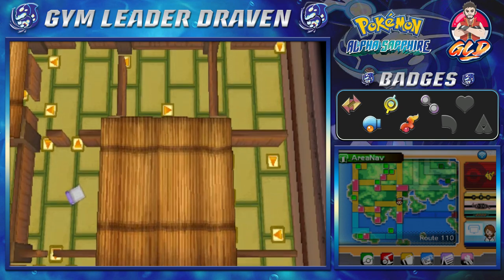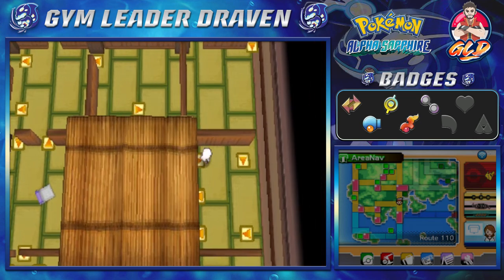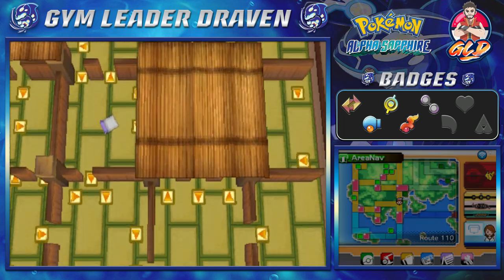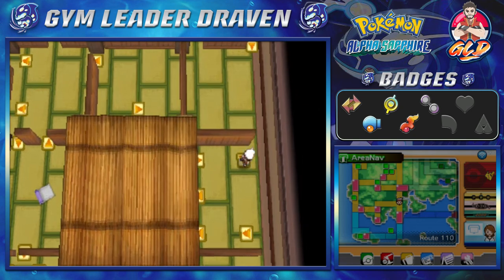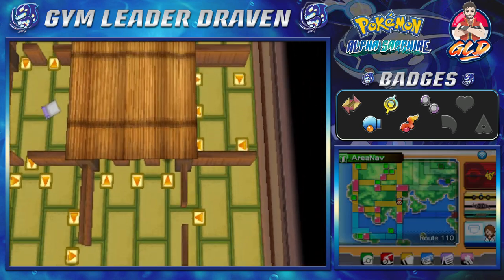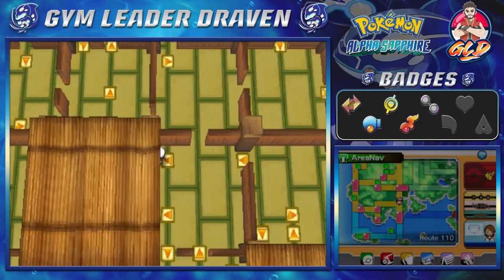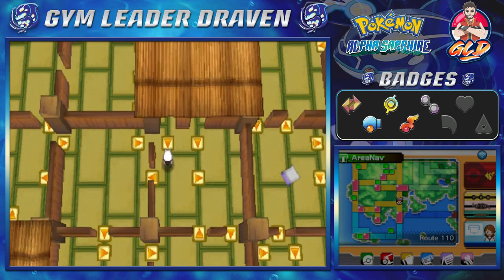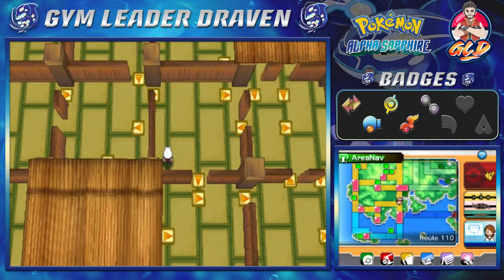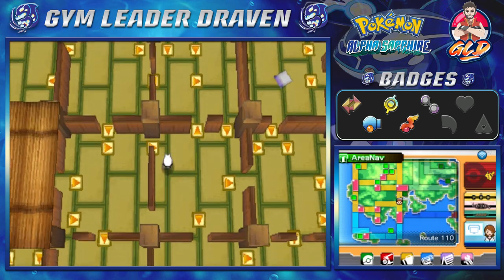I'm just choosing whatever panel comes to me. It looks like if we go down here, it's taking us elsewhere — that's not the right place. Looks like we're going to have some fun figuring everything out. It's spinning us right back. I could use a map to locate this whole place, but I'm not much of a map person.